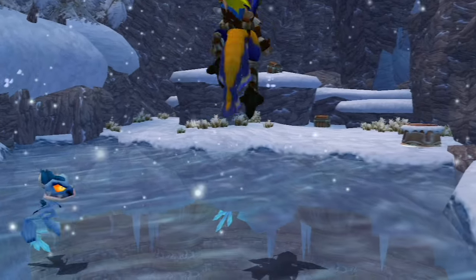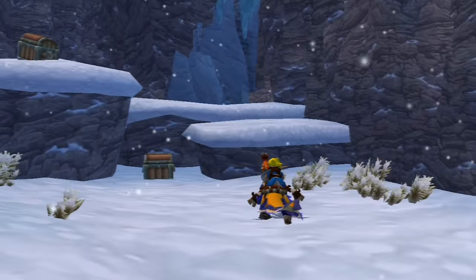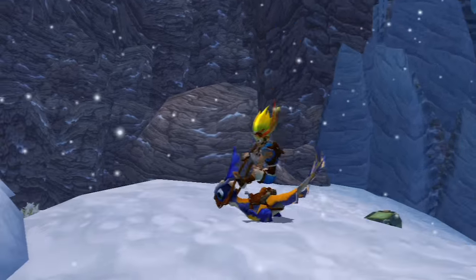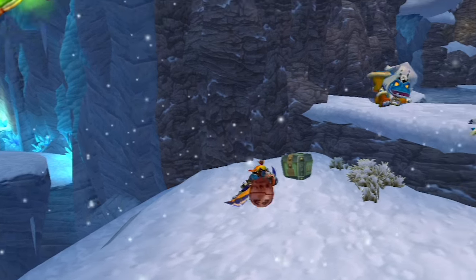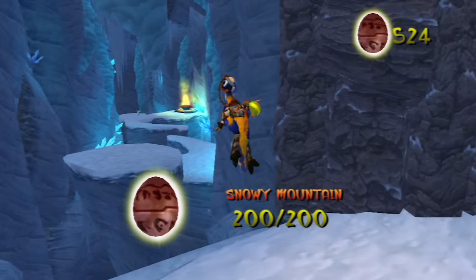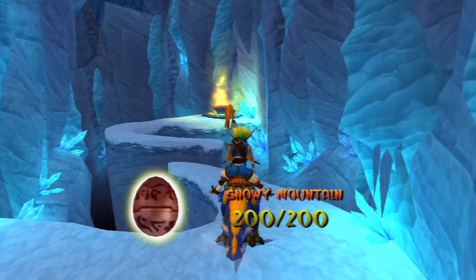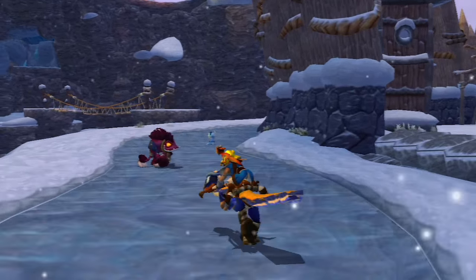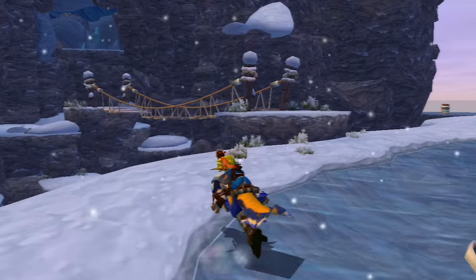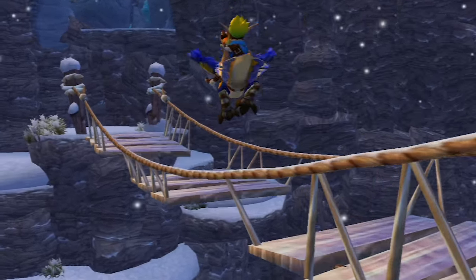Today we're back on Jak and Daxter and I'm going to be showing you guys how to get Flut Flut out of the Snowy Mountains. You guys will know that Flut Flut can only be controlled in a certain area of Snowy Mountain, but you can actually get him out of that area to explore the whole of Snowy Mountain and even a little section down in the volcanic crater.